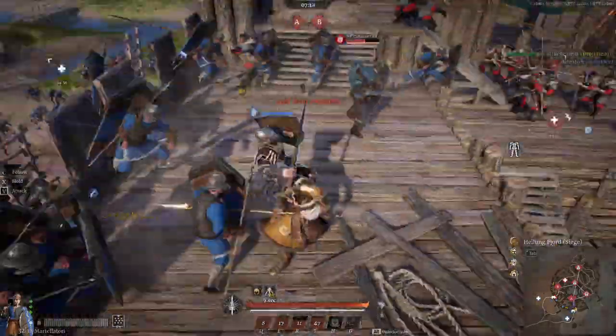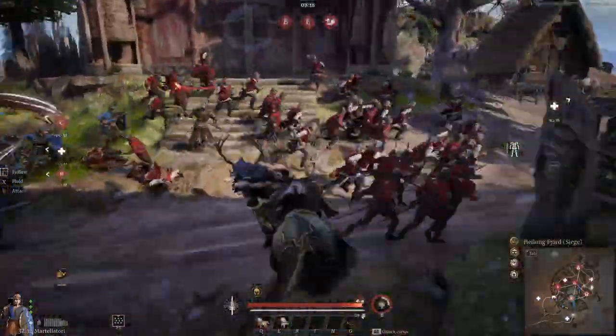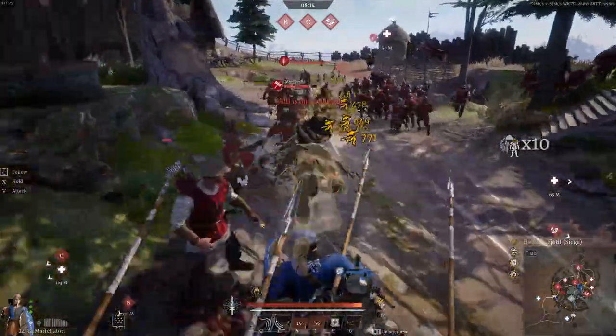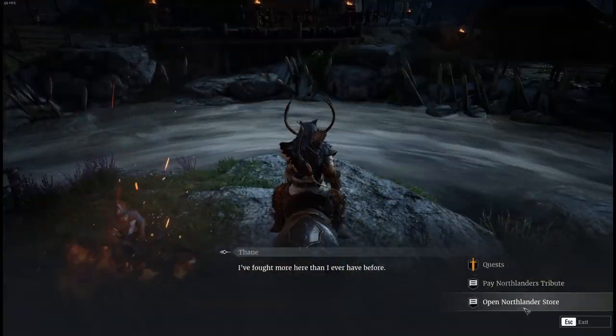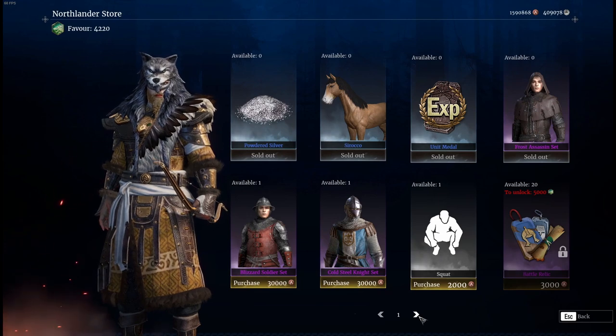First off, Favor is a type of reputation system added to Conqueror's Blade in Season 6. During Season 6, Favor was managed through the Quartermaster and called Lions. For Season 7, it is done with Thane and called Favor. Favor is a reputation system that unlocks items in the Northlander store to be purchasable.